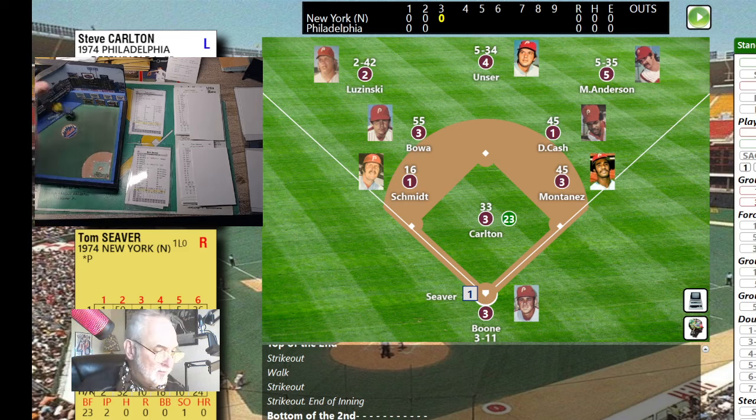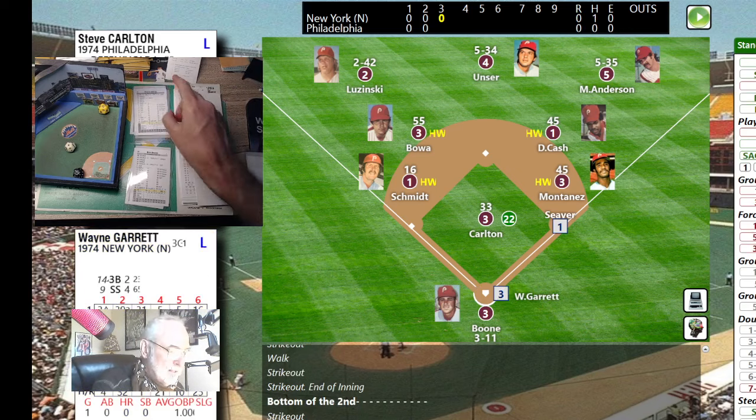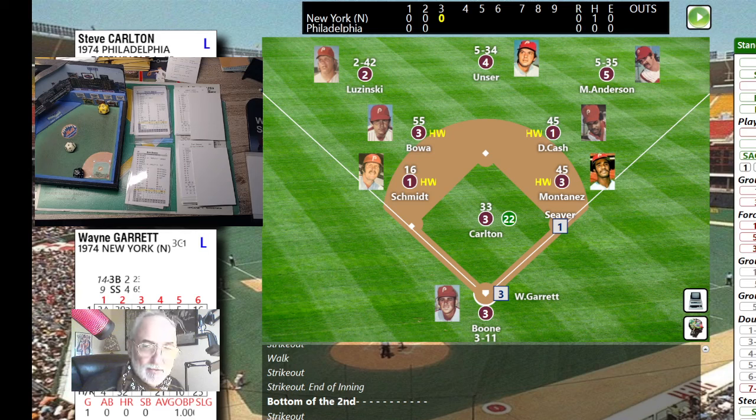Tom Siever at the plate leads off against Carlton — 31, ground ball that goes through into left field for a base hit. Siever somehow gets it between Schmidt and Bowa. Wayne Garrett up with Siever on first — Garrett is not a great bunter in '74. He hit 13 home runs so he's got a little bit of power. Let me make sure I didn't move the camera.